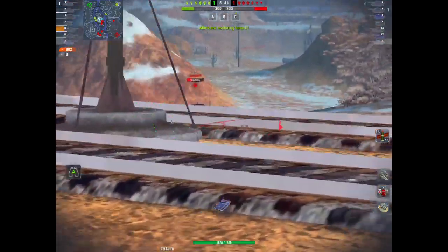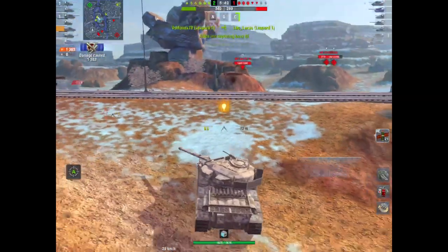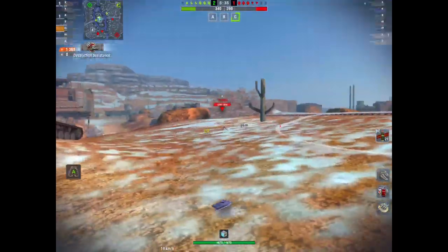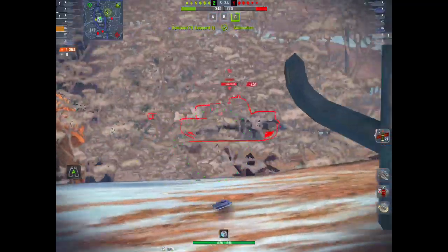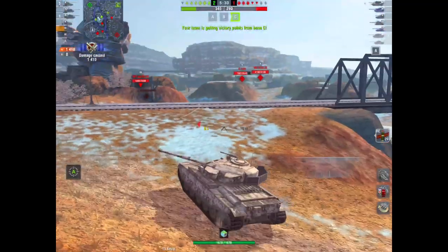Environmental cover like trees, bushes, fences and collapsible buildings will stop the HESH projectile dead in its tracks before it even reaches the tank. Against thick armor it doesn't normally go in - as you can see with the E3 I just do 47 splash damage, which is next to nothing.